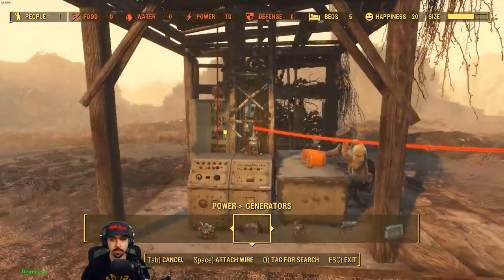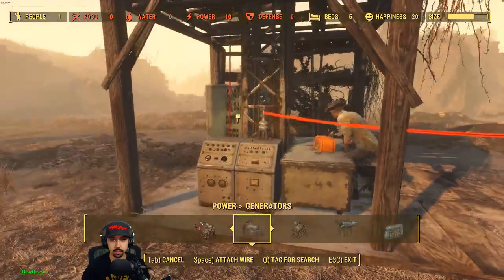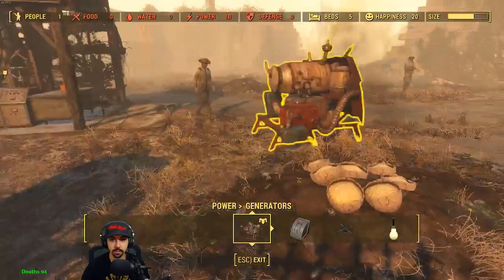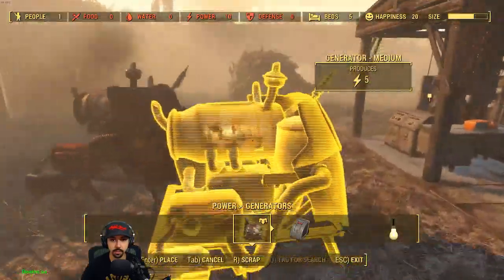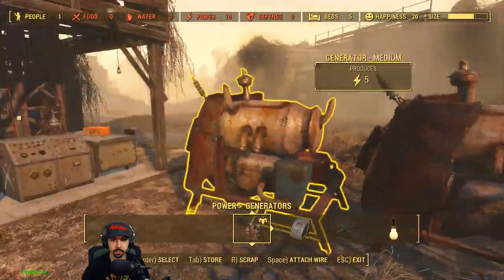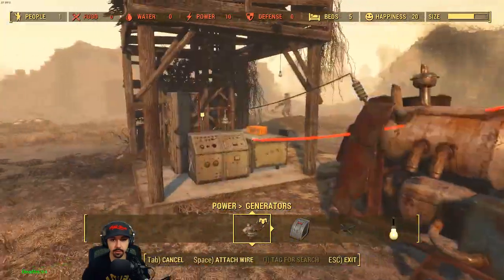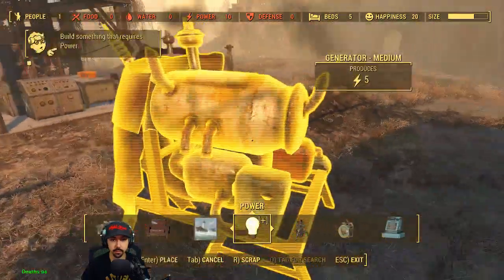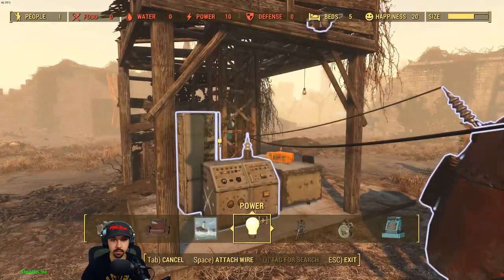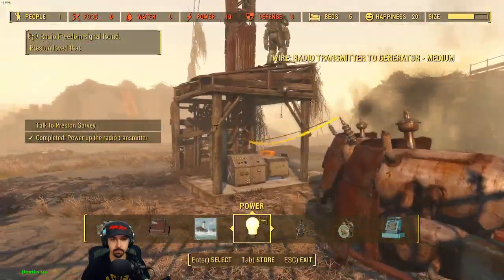So we might have to make a pylon to put the power to, because I don't think we can connect both of these to the thing. Well first of all, I gotta move this stupid thing. Can't go through the thing. Shouldn't do it right next to each other either. Let's see. Oh, I guess so. All right.